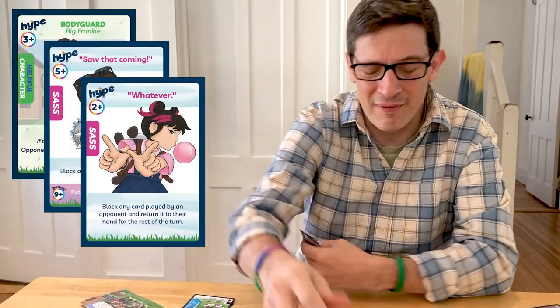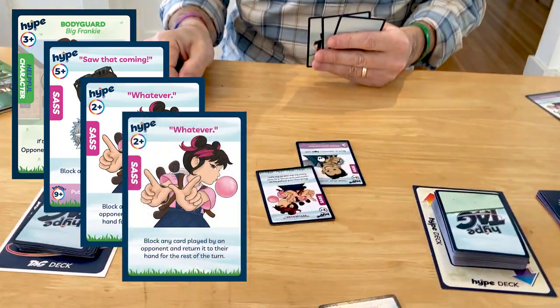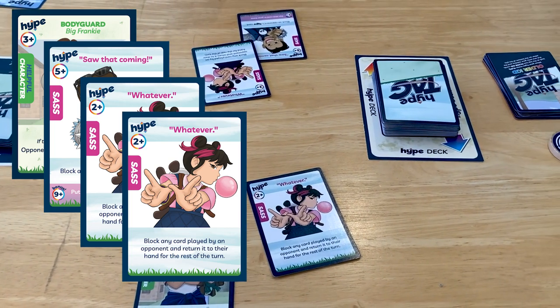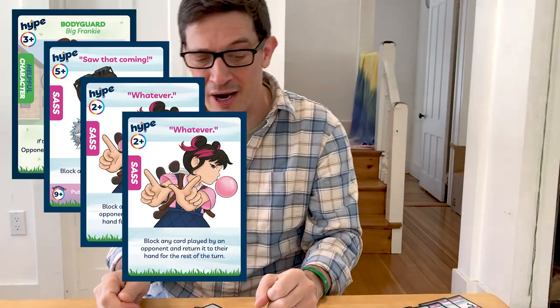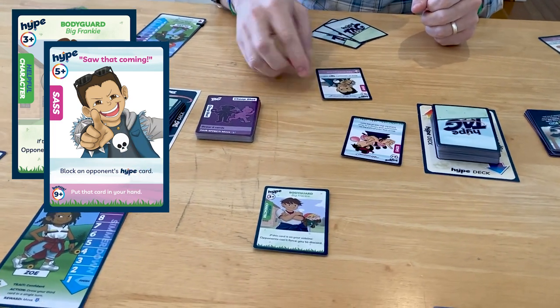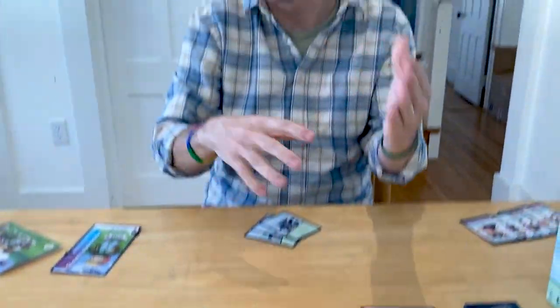After Kate played 'Whatever' to stop me, what if I also have a 'Whatever' and I 'Whatever' her 'Whatever'? This can keep going until nobody else wants to play a sass card. At that point, you resolve effects from the last card played in reverse order. So my 'Whatever' blocks her card and puts it back in her hand; her 'Whatever' goes to the discard pile, meaning my 'Saw That Coming' can now happen and blocks Big Frankie.